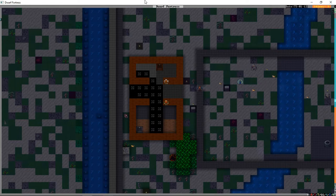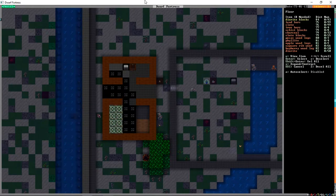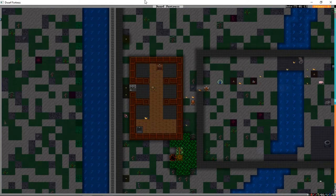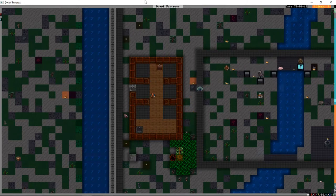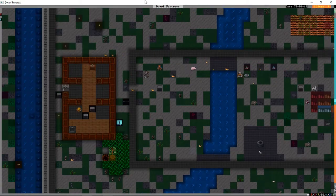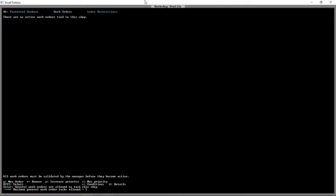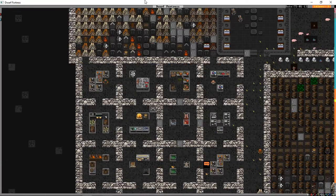Legionnaires throwing tantrums is a dangerous business because that's how people end up going berserk and getting killed. We can now order the rest of this floor done - we have a solid connection throughout. I've just realized we could put wooden doors there to make those kind of folding dividers. Carpenter - profile - work orders - door. Give me 25 doors. With all that lumber we have, we can afford to do it.